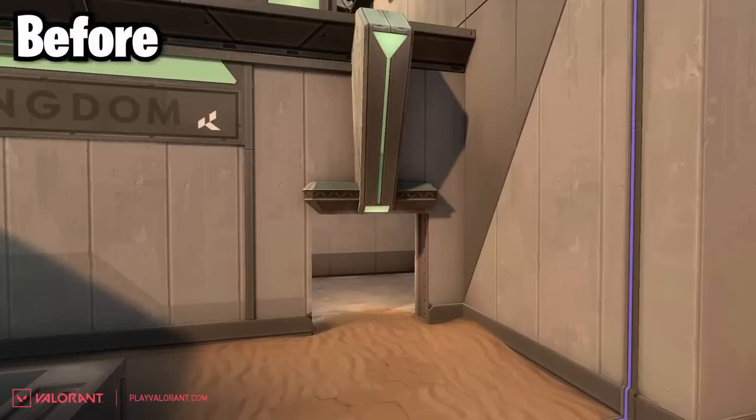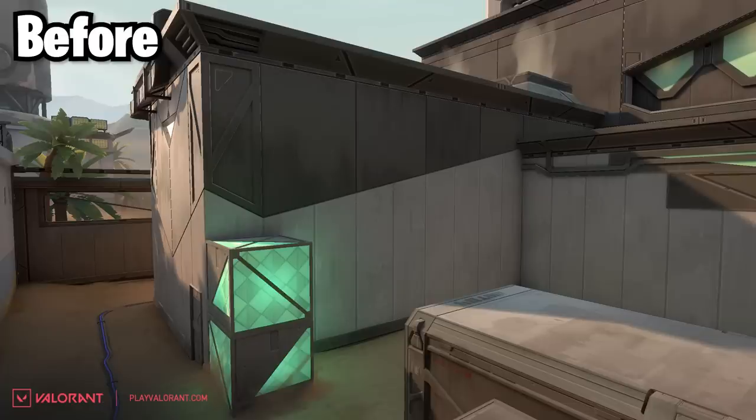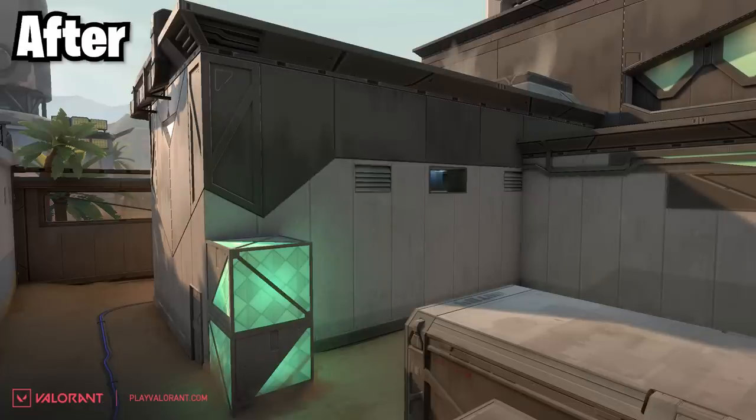Moving on to the B site, where it seems like there's less changes. First of all, this door has been opened up just like towards A. And then also a tiny change that could have a lot of impact is this vent that's been opened up in the wall on B site. You'll be able to throw things like flashes or servodarts through this. I'm really interested to see how much of an impact that tiny little vent has.